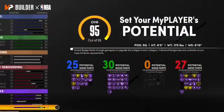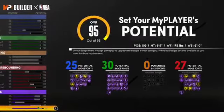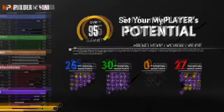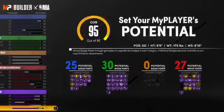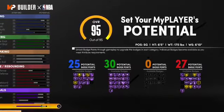This is the moment you've all been waiting for — how did I get all these badges? Let's see: 25 plus 30 plus 27. Do some quick math: 25 plus 30 is 55, plus 27 is 82. This is an 83 badge build, and as you know, that's crazy. This is the best build in 2K.